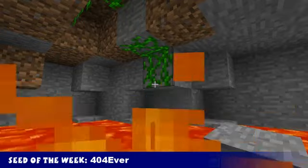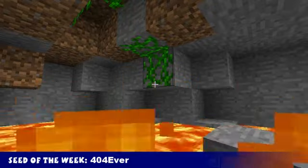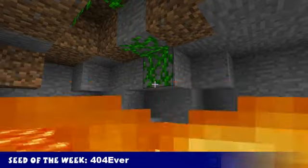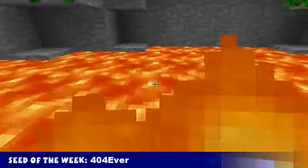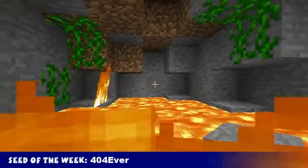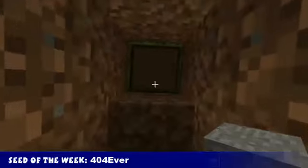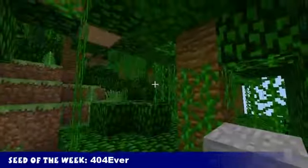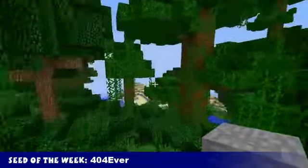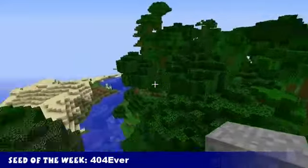Welcome to this week's seed spotlight. This week's seed is 4.04 ever. I spawned — this is the second time I've tried this seed — and both times I've spawned in the middle of lava. So maybe don't spawn here on survival mode, because this will happen. This seed was sent in by MinecraftDinners1 from the last Minecraft Weekly. If you have a seed, leave it in the comments. As you can see, if you could actually get out of there, you'd be in a jungle.